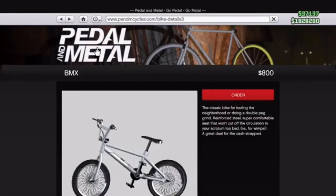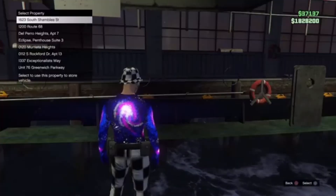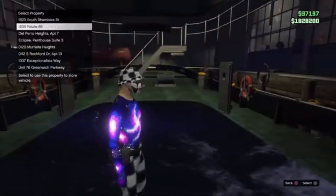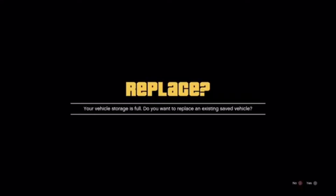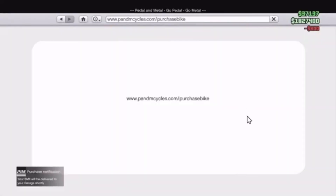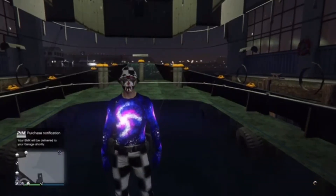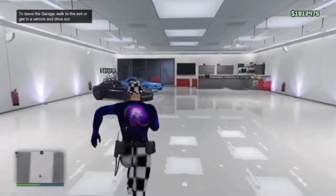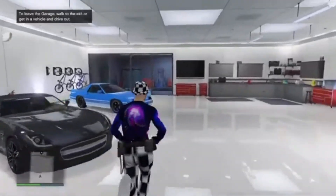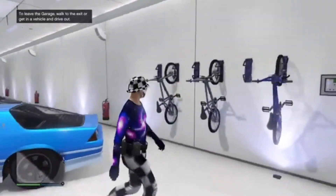I'm pretty sure if we just order it this time we should get the blue coloured BMX — the blue colour from the Z type should transfer over to the BMX. So there we go, we bought the BMX bike. Now let's go over to our apartment and see if this glitch does work. We've arrived and got a message on the way that our BMX had arrived. Let's go see if it's blue — and yes it is blue! Glitch number two does work.